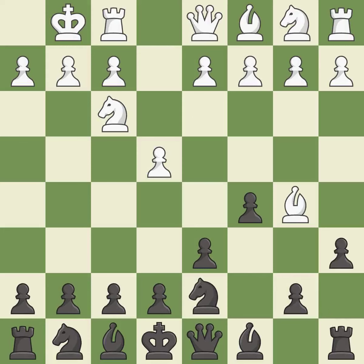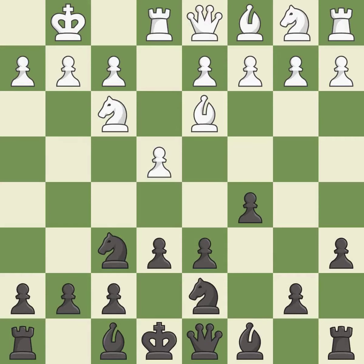The opposing bishop is kicked by a pawn and must now move or be captured. This move puts the bishop on a safer square. A knight is activated by developing it off of its starting square. The bishop is now ready to be developed to an active square.